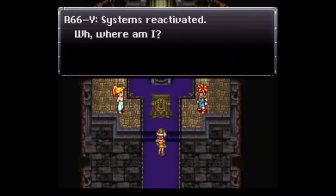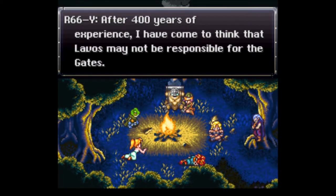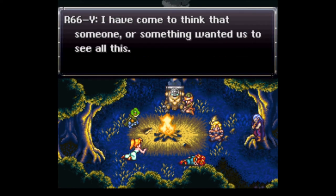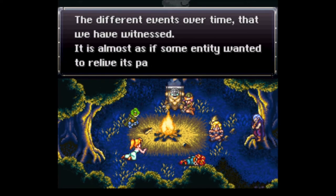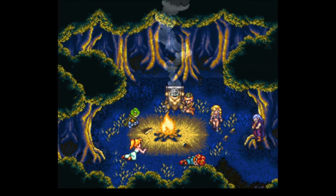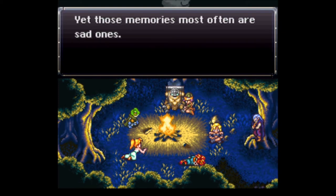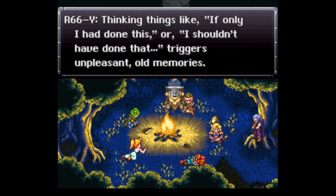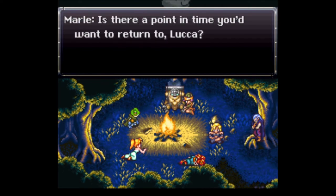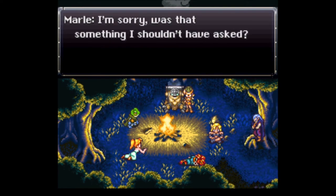It's not until after completing the side quest to save Fiona's forest that a far more cohesive theory is presented. Robo, having had 400 years of constant rumination on the subject, suggests the existence of an Entity, who he believes to be the cause of the gates appearing. Further, the party adds to this by citing how people remember their most prominent experiences just before the point of death, and that perhaps that is what the Entity is doing through the use of time travel. The true form of the Entity is never revealed to us, but it is heavily implied that it is the planet itself, reliving its memories as it dies, with Lavos playing an instrumental role in its death.